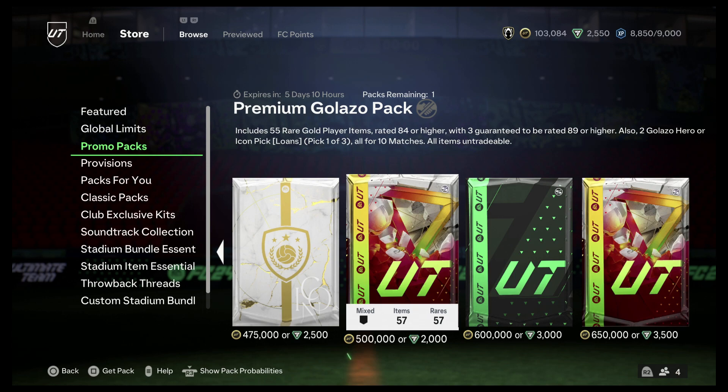Alrighty people, welcome back to another video. So we're going to be getting the premium Golosso pack, which includes 55 rare gold player items. They're all 84 and higher. Three are guaranteed to be 89 or higher. And there's two Golosso Hero Icon pack, lone pick of one of three — all for 10 matches.